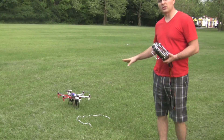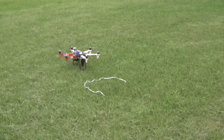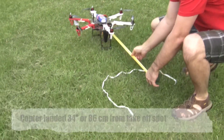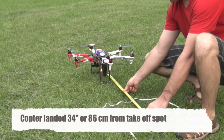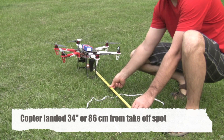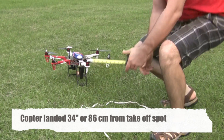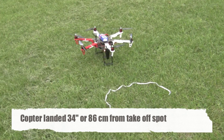I'm going to measure it — it looks like it's about less than 20 inches from the point it took off. From the center of the copter to the center of the home point, it's 34 inches, or almost 3 feet. But if I look from edge to edge, prop to prop, it's about 10 inches, which is really, really darn good. You could say it landed on a dime. We're going to rerun this test and see what happens.